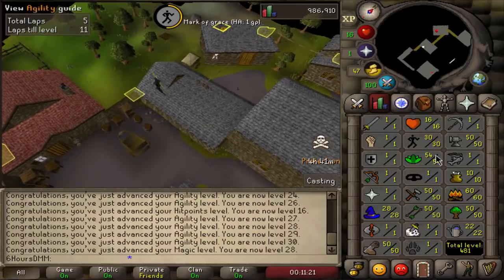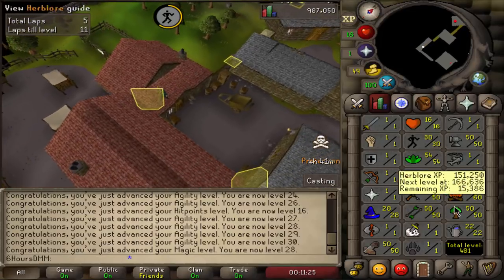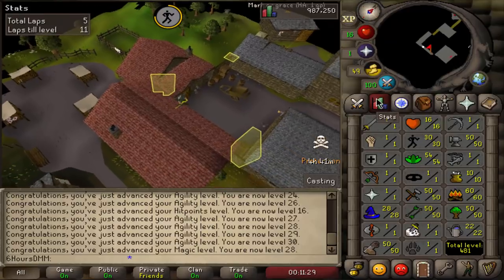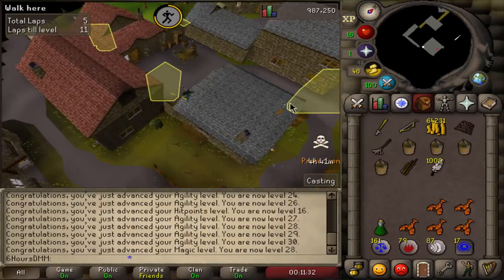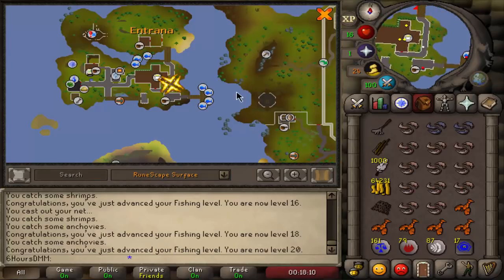We'll get agility up more later by doing the Varrock course. But now the next thing is we're going to the final farming patch, get more farming XP using compost and raking, then go to Entrana and get our fishing and cooking up. The goal is 20 fishing on the docks on Entrana.